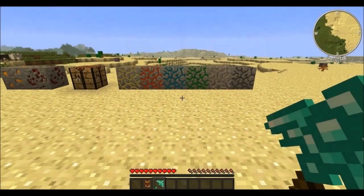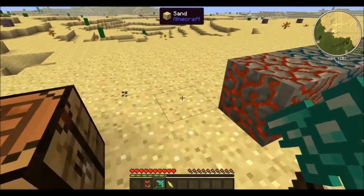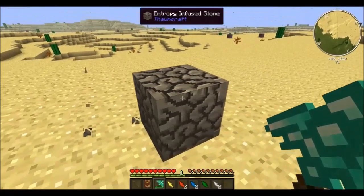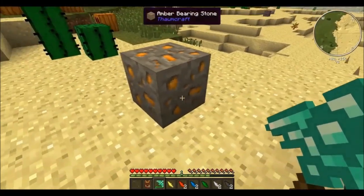To dig further into the mod you'll have to do some mining. Thaumcraft introduces 8 new ores, 6 of which can be mined for shards. We have air, fire, water, earth, order and entropy scattered around the world. You will also find cinnabar and amber ores occasionally, but more to that later.